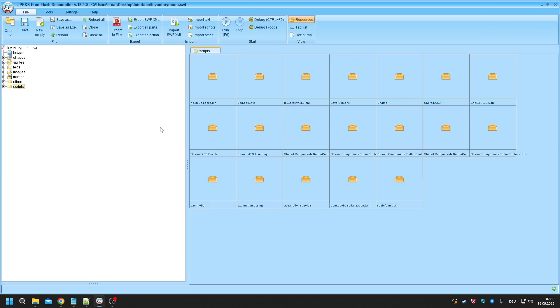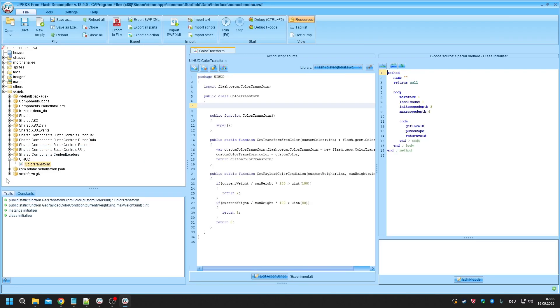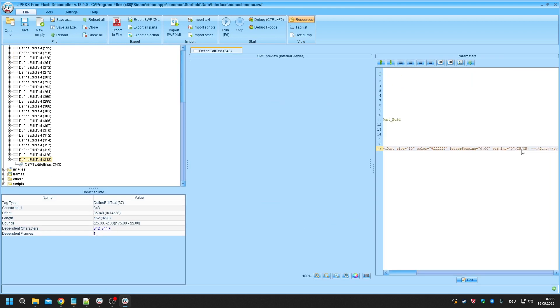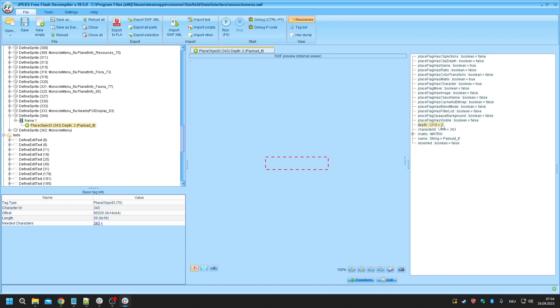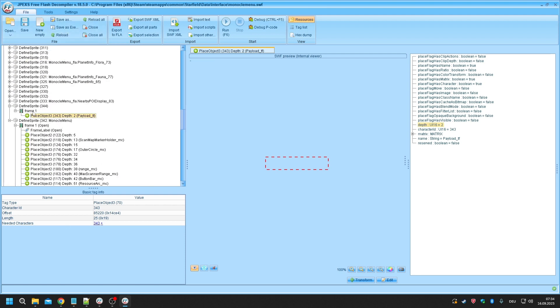I copied that script block and customized it inside JPEXS for my needs. For that, you want to refer to episode two of my tutorial series, because we need a text in the monocle menu SWF - that's the scanner menu. Create a text as you learned in that video; mine is named IWCW (inventory weight / carry weight). Don't forget the CM text settings, and put that text into your custom sprite. Make sure it is not placed on the last instance but the one before, because when you define a sprite or text it will auto-apply the next free ID.